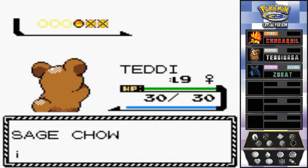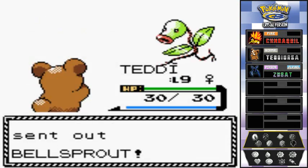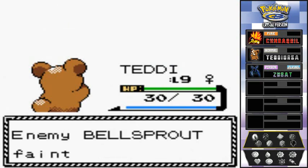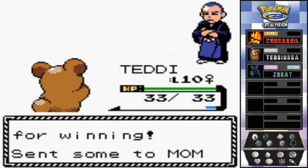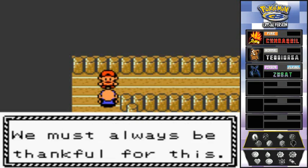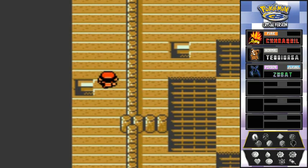Teddy's going to level 10 pretty quickly. Another Bellsprout coming out — let's beat this guy. Teddy levels up to 10, so all three of our Pokemon are finally in double digits! Sage Chowl says 'all living beings coexist through cooperation; we must always be thankful for this.'